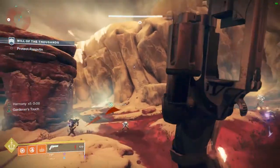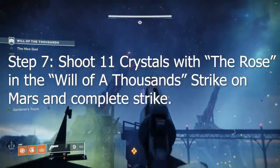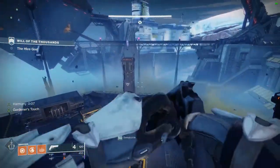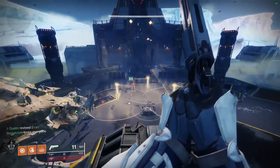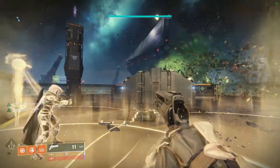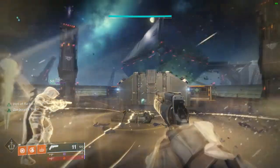The final step is to shoot 11 crystals with the Rose in the Will of a Thousand Strike on Mars. It's pretty straightforward — you just shoot the crystals. There are way more than 11 of them in the strike. They give you a Harmony buff, which is kind of cool, and you beat the Will of a Thousand Strike. It doesn't have a specific area; it's literally just the Planetary Strike that you can pull up at any time.